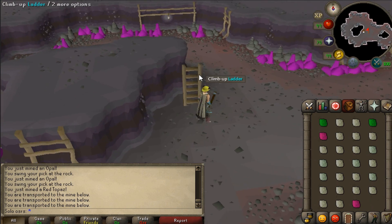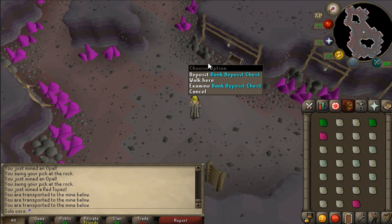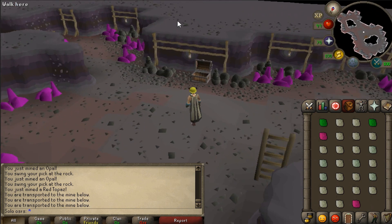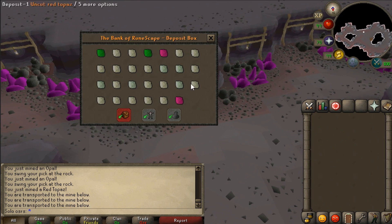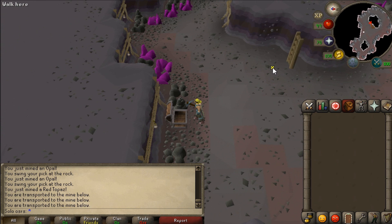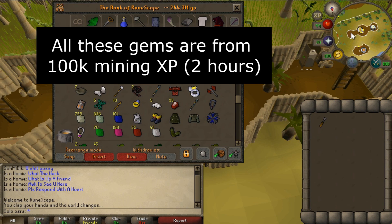Well, now they updated the ladder, you can go down here. We had this previously, but now we have a deposit box. So you walk around this place, you mine a full inventory, and then you deposit everything straight to the bank. So there is no need to drop those junk gems, even though they're not really junk.